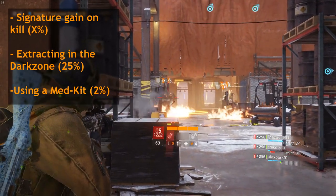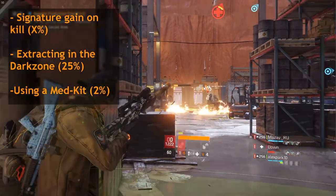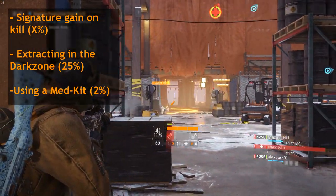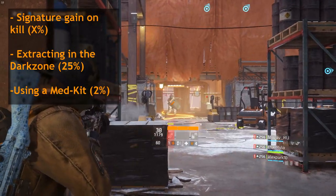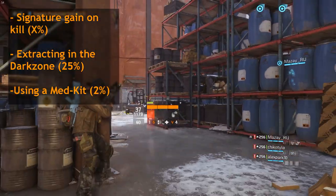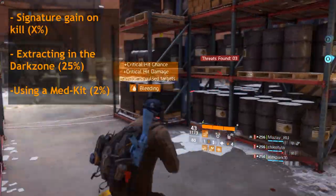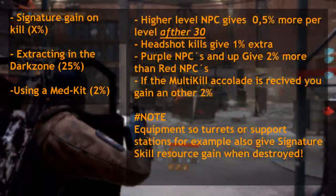The last two are actually set numbers. Extracting in the dark zone gives you 25% of your signature skill back, and using a medkit gives you 2% of your cooldown back. These are both interesting ways to regain your signature skill, but the most interesting one is the first one — the kill-based trigger.